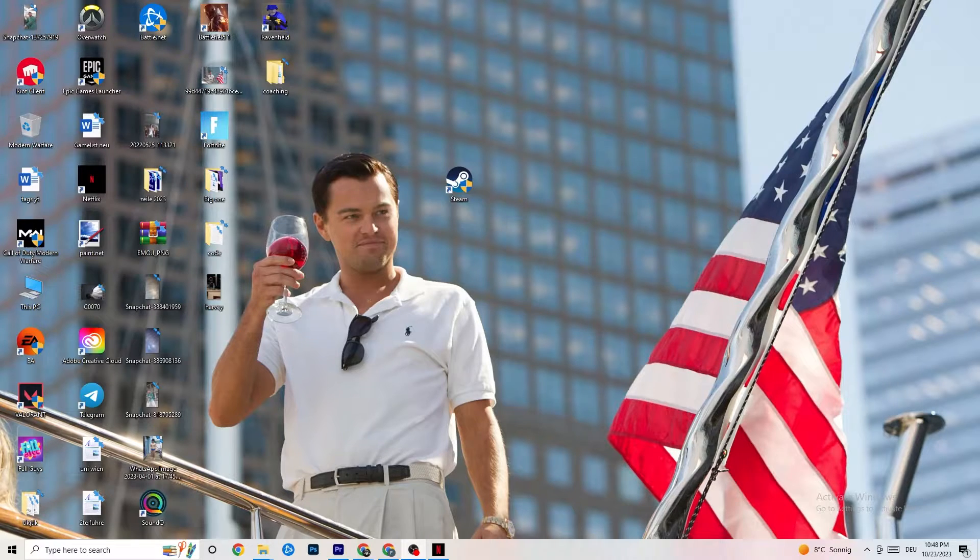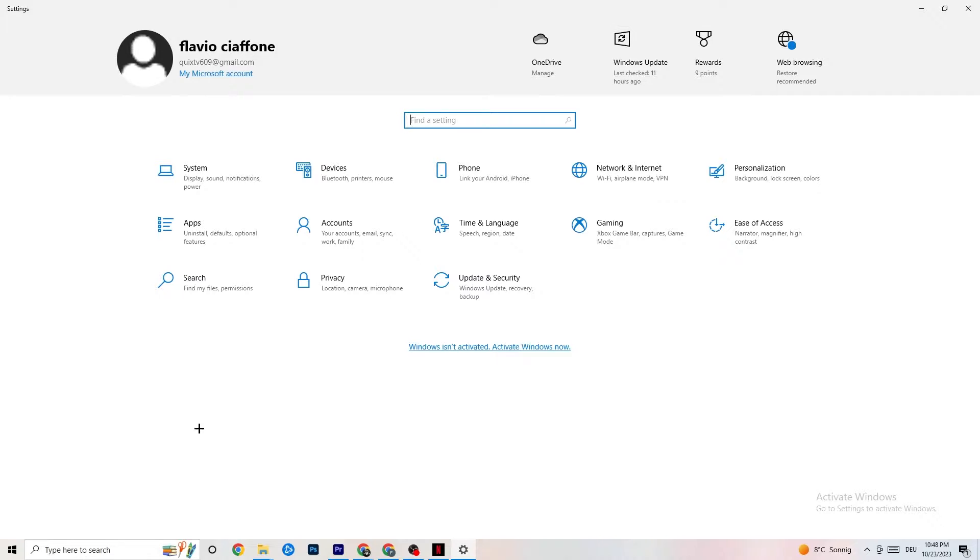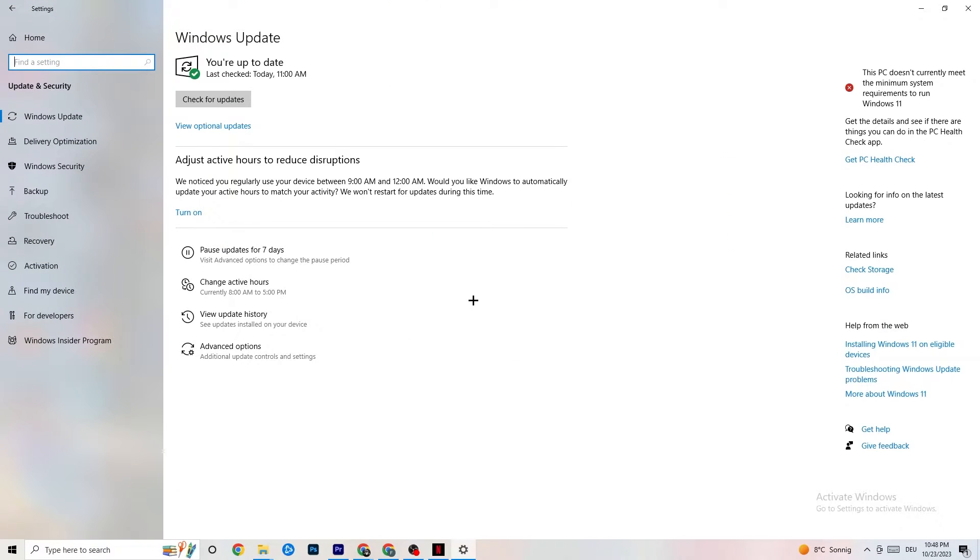The first thing I recommend is navigating to the bottom-left corner of your screen, clicking your Windows sign or pressing the Windows key, then going to Settings and navigating to Update & Security. It sounds basic, but updating Windows will solve 90% of your problems. Check for updates and download the latest version.